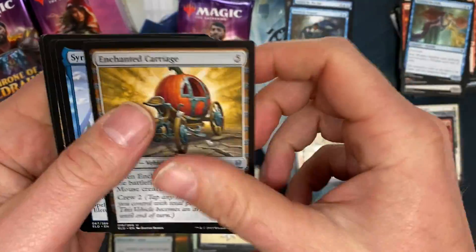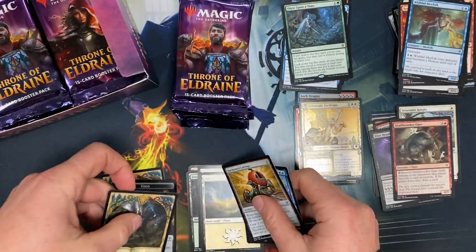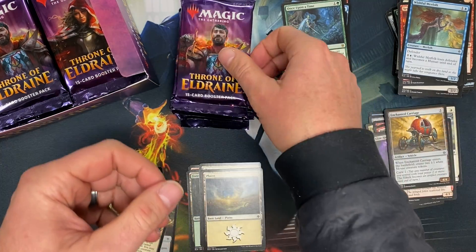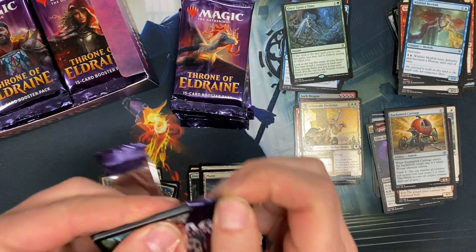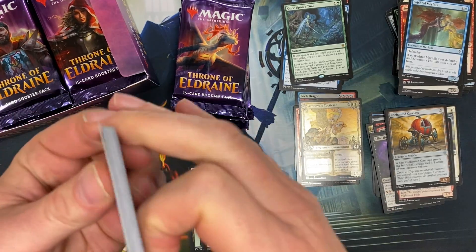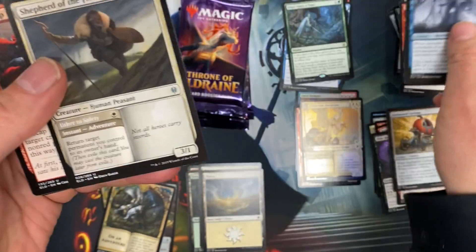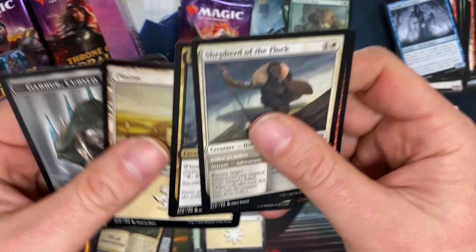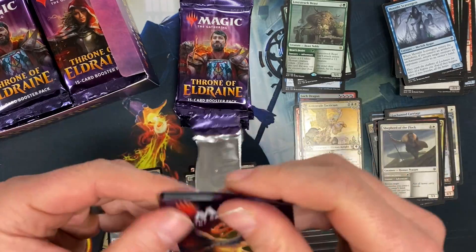I think that's worth something. Once Upon a Time — sweet. I've been building this set and I need three cards: Murderous Rider, Once Upon a Time, and The Great Henge. That's it, because I actually sold those three cards to Card Kingdom by accident — they were in a group of cards I sold. I thought I already had it for the set, but I didn't. So I have two of the three cards I need now.